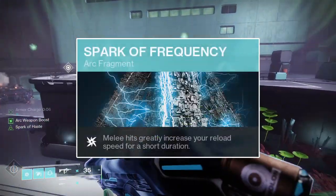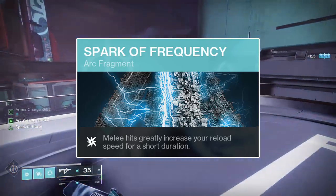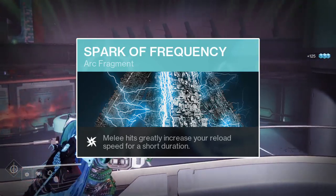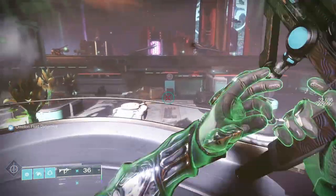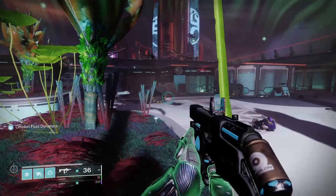The second fragment to bring is Spark of Frequency. Spark of Frequency will increase the reload speed stat of any weapon by 50 points for 5 seconds after scoring a melee hit against an enemy. This will stack with the Flow State aspect, maxing out the reload speed stat of any weapon while both buffs are active.